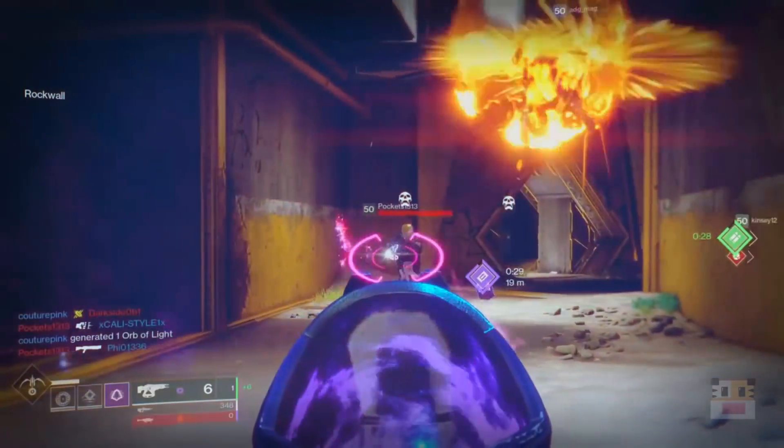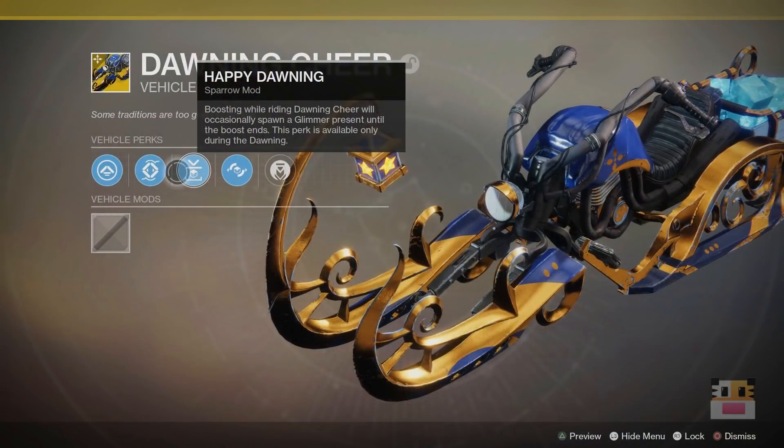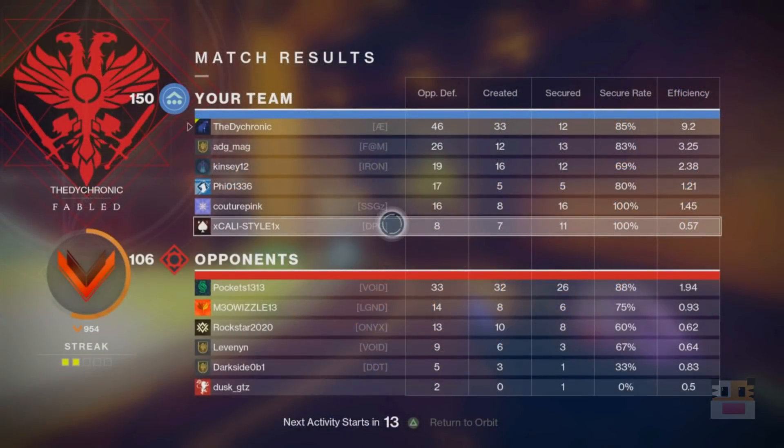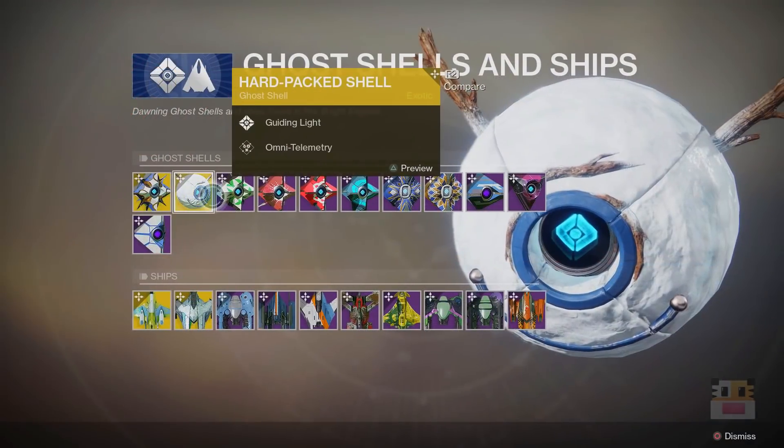Once you upgrade your sparrow, you get some really cool perks. The first perk, Glimmer Boost, sends out a glimmer present that somebody can pick up while you're boosting — it's fun but not super efficient. The second is Glimmer Trick, where you get 3 to 5 glimmer whenever you complete a trick, as a present on the ground for anyone to pick up. Both of these are only active during the Dawning event up to January 1st. The last perk is Instant Summon, which reduces the sparrow's summon time significantly.